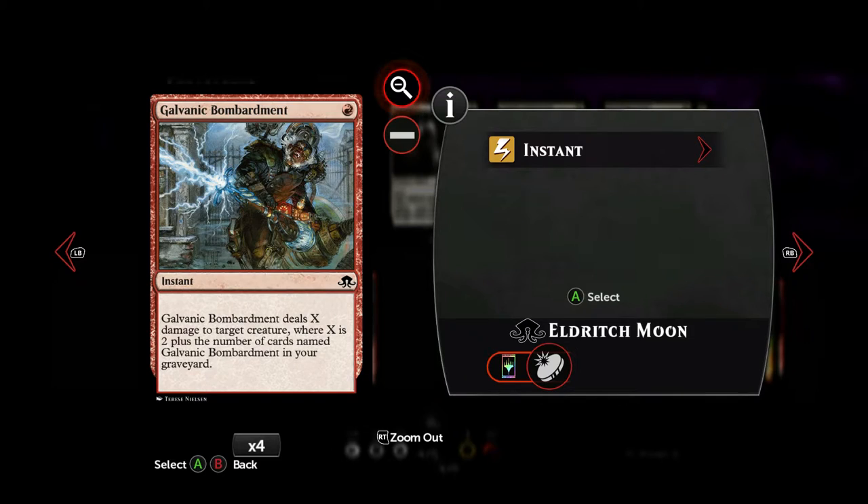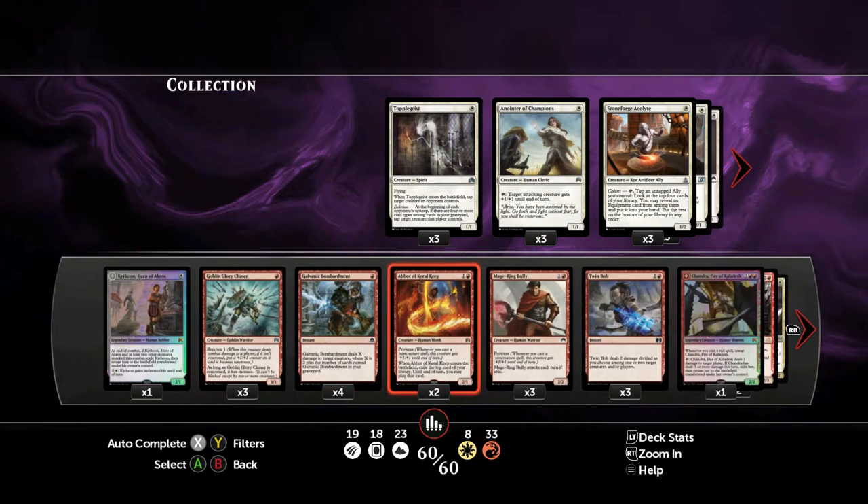Then another 1-mana card is the Galvanic Bombardment. This is a good, cheap, instant-speed removal spell. It basically does two damage to a creature when you first play it. When you play it the second or third time, it gets better, because the more there are in your graveyard, the more damage it does. It's a pretty decent, very cheap removal spell.